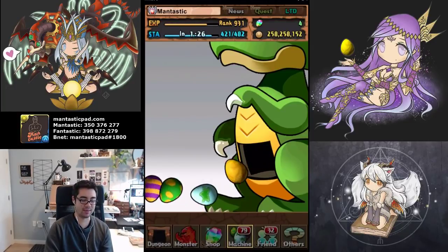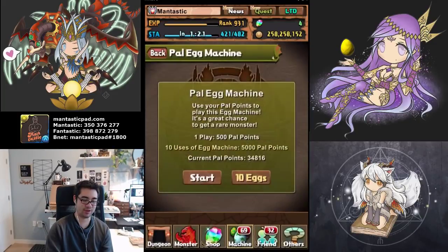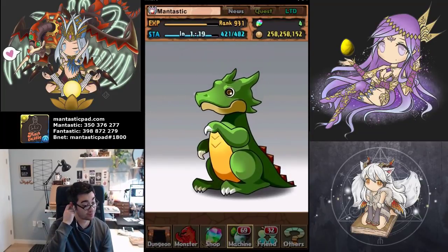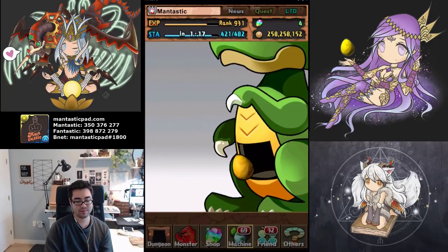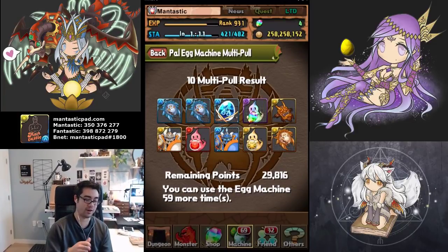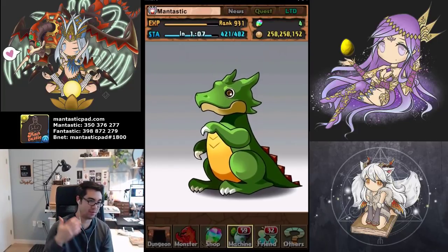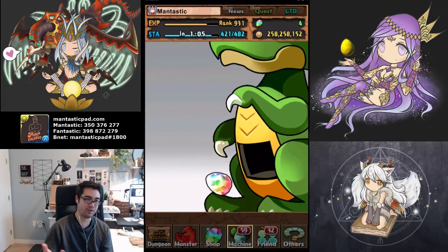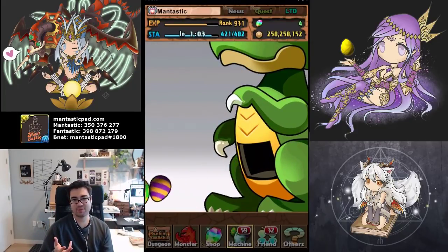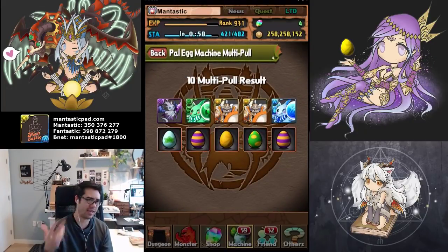I want to see lots of diamonds come out. There's a chance — nope, that is unfortunate. We'll keep trying. And it's two! So we've gotten two thus far. Getting these big evolution gems does save stamina in the sense that you don't have to play that Descent, level them, evolve them. So it can provide a little bit of boost to your overall progression potentially if you're a newer account.